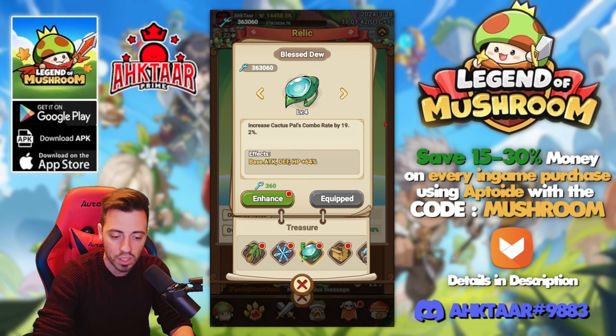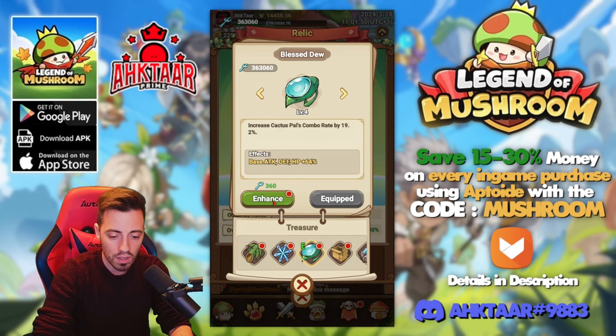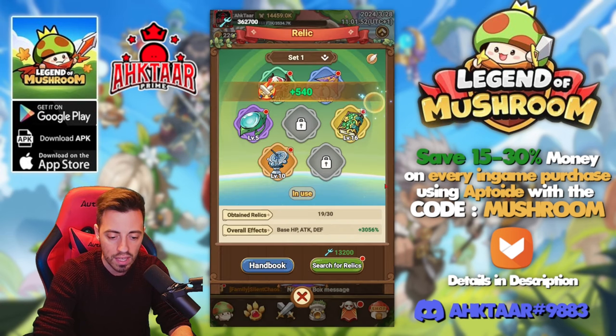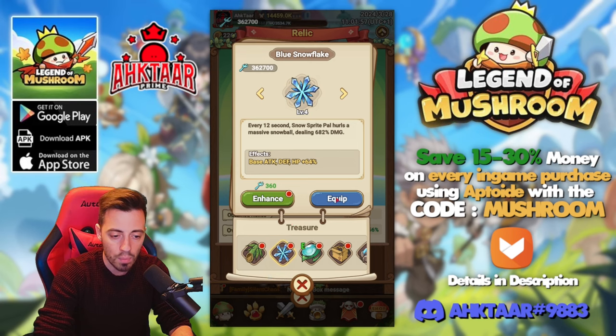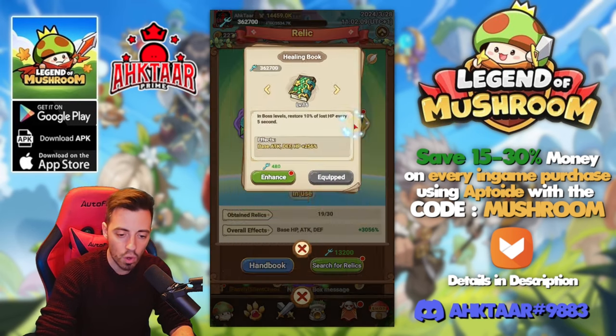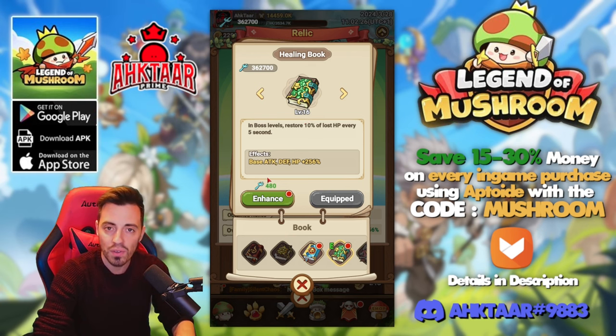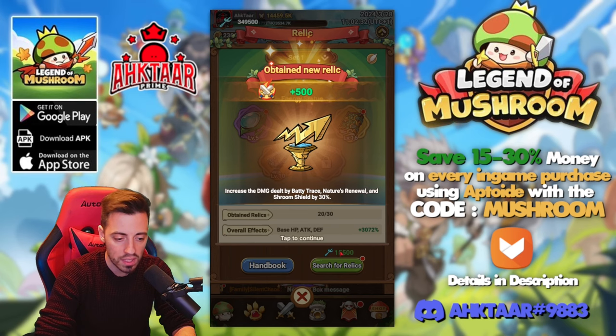For example, if I upgrade that one, you're gonna see — look at there — this is my current stats given by all the relics I have. I'm gonna upgrade that one... did you see that, it changed. I'm gonna equip another one and I still have the same stats. So this is the way to go, because if I take that other one it's gonna cost me 480 to enhance one more level — more expensive for the same increase. So let's search for relics.